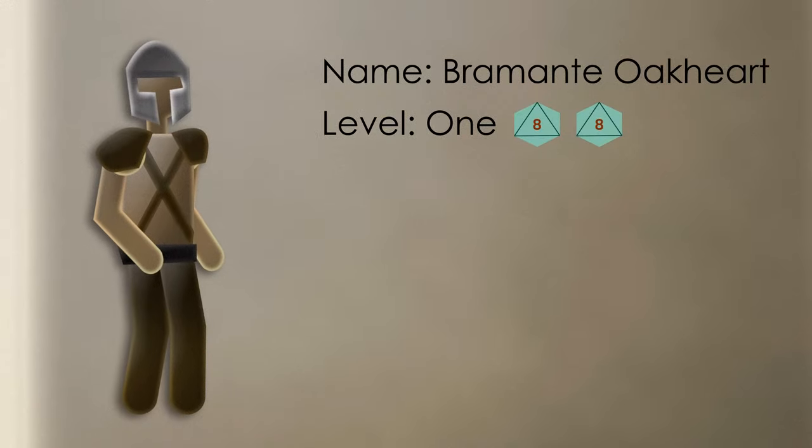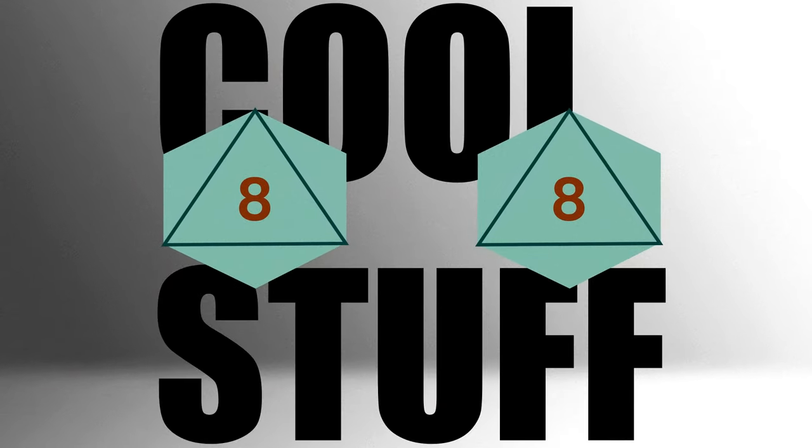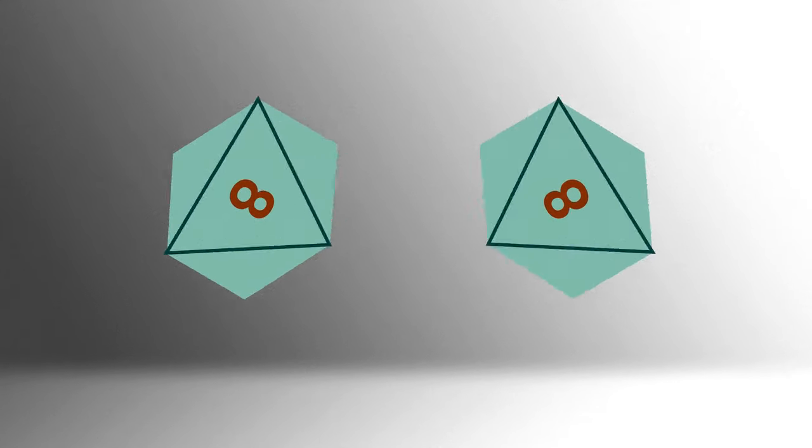At level 1, Bramante gets two heroic action dice, which are d8s. These dice represent the hero's ability to do cool stuff. Whenever you interact with the world in a big way or get in a fight, these are the dice you'll be rolling.